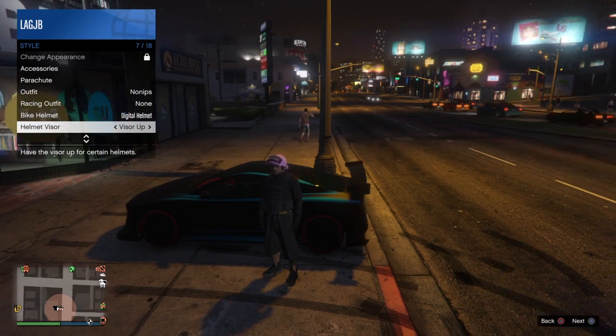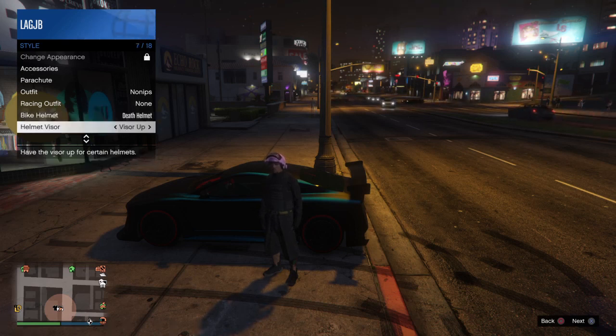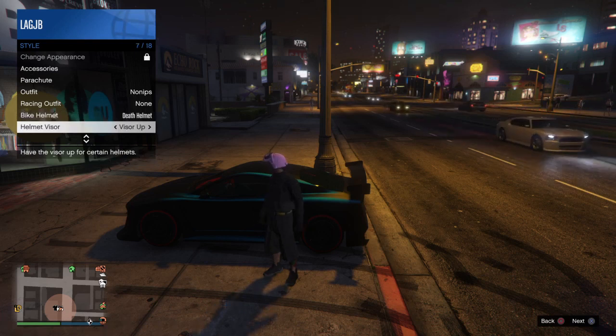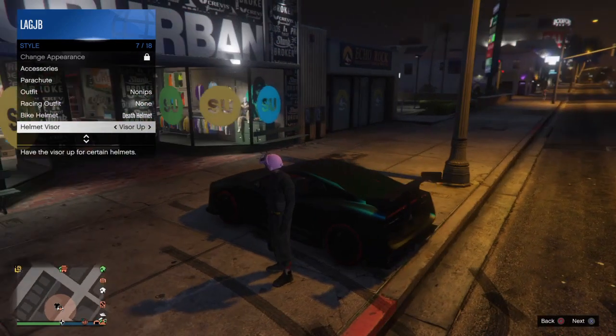You can save that as an outfit. For the next one, just change it to cubist and do it again, then cobble, and finally death. With the death one, I found you have to start with the visor up because it wouldn't work the other way around for some reason.